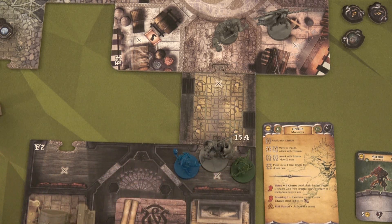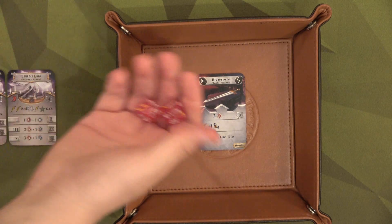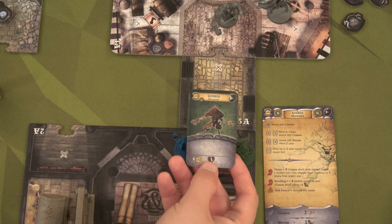We should get one success for focusing. With our bronze sword, we get to roll two red dice. Two attacks — perfect. Two plus the one guarantee. Sayonara, green gremlin. The green gremlin is no more.